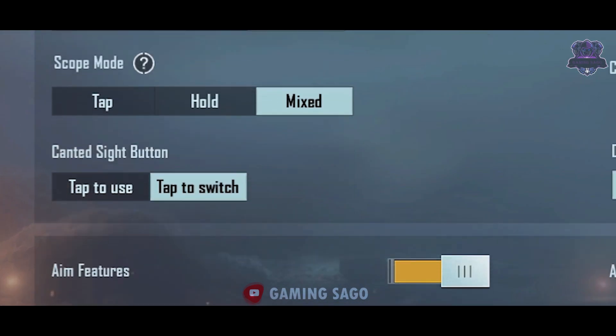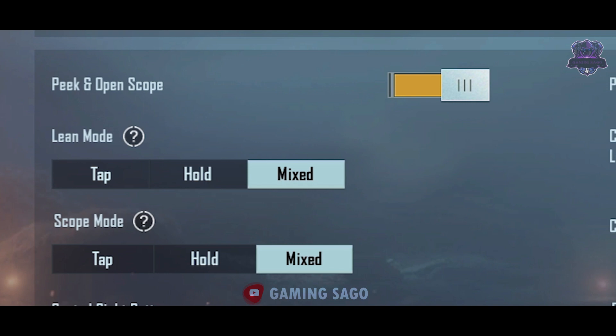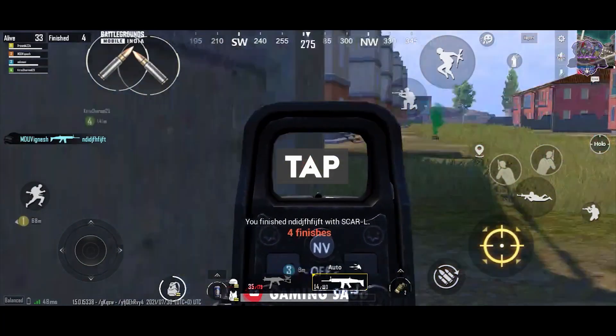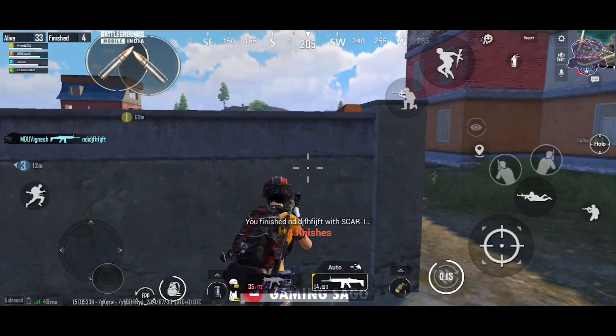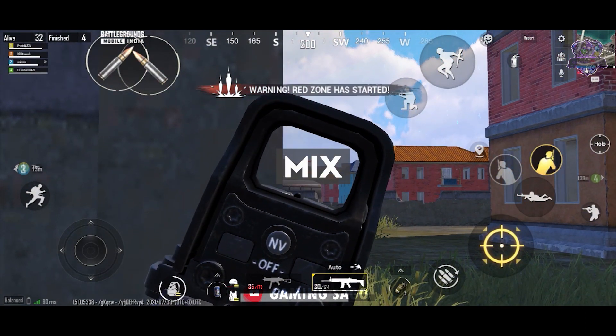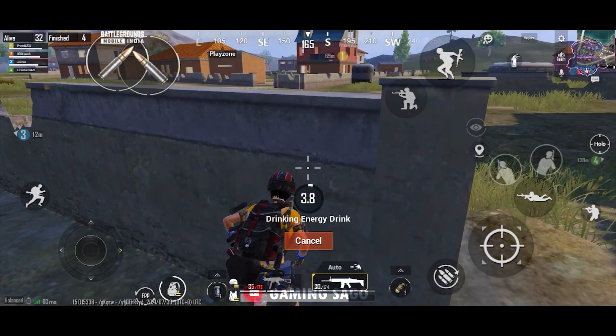If you use any settings, you can increase the visibility at all times. If you use Peek and Open Scope, you can change the scope behavior. You can use an enemy spot — a tap for short range, or a long press to strike or shoot at long range.